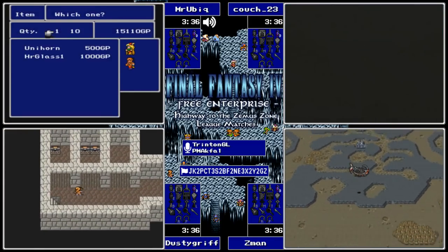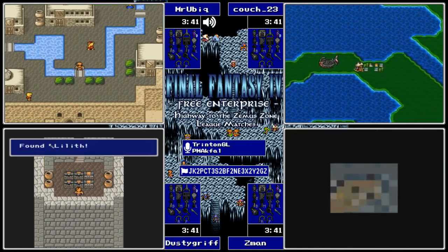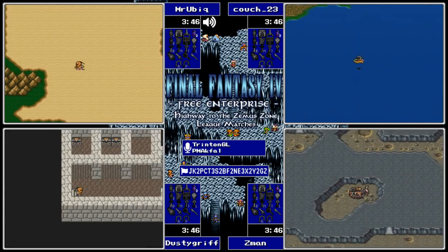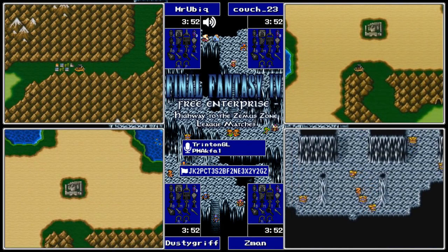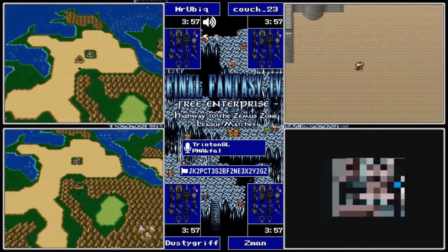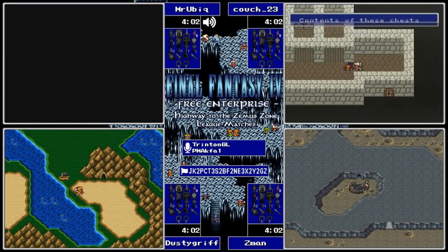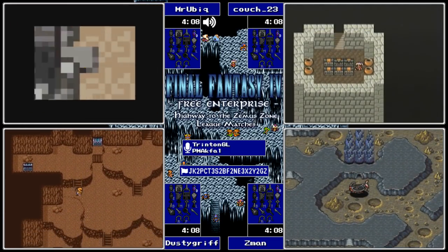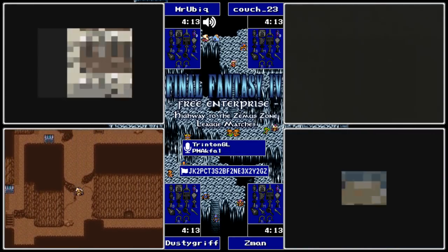Other locations where that might happen include the vanilla Edge recruitment spot through the Cape of Eblan. Mr. Ubic dodged the blocking lady as well - that is an achievement in DC. If you haven't talked to her recently, try it sometime - it's worth talking to her. That's one thing about this randomizer - it's a blast. If you're not racing it, definitely go through and talk to everybody, there's a lot of unique and really funny dialogue throughout this entire hack.